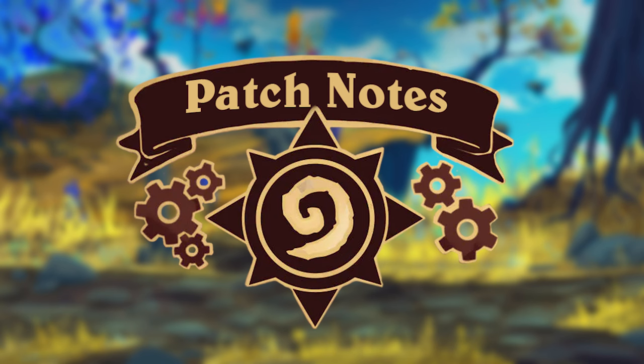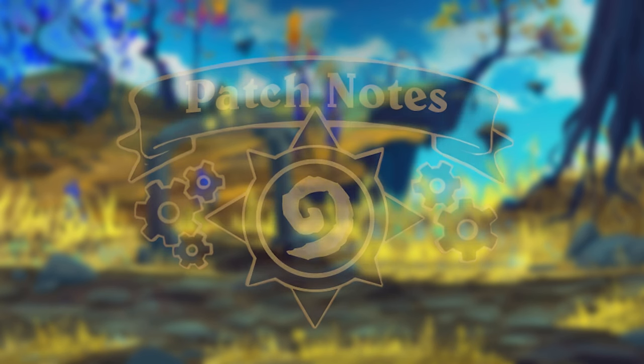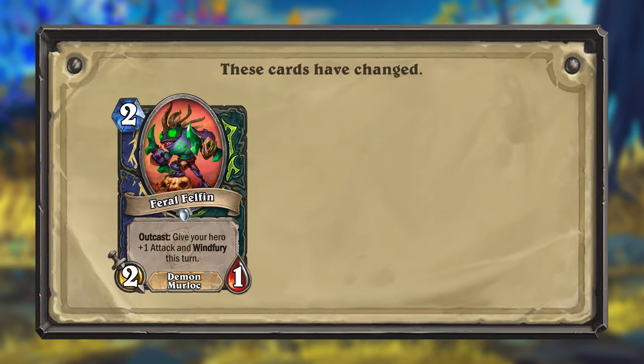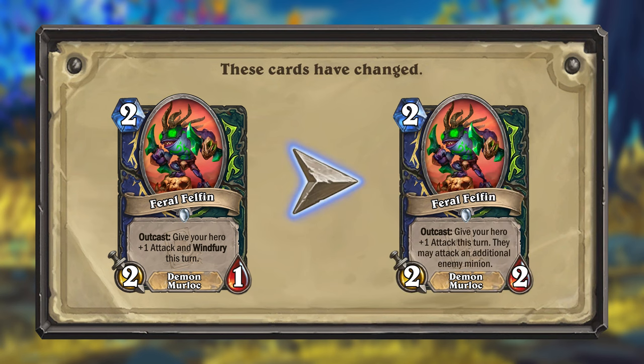Several of the cards from the mini-set were considered a bit too powerful, so this video will contain mostly nerfs. The first card getting nerfed is Feral Felfin for Shaman and Demon Hunter. As it turns out, giving Windfury to the Demon Hunter hero is not a good idea, so this card will no longer give Windfury, but will instead allow your hero to attack an additional enemy minion. Its health has been slightly increased to compensate. This change should be more fair, but the card has unfortunately lost some of its Shaman identity.